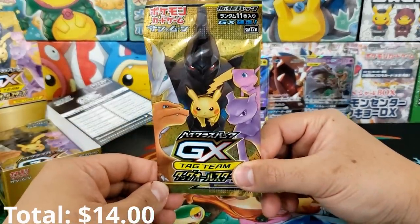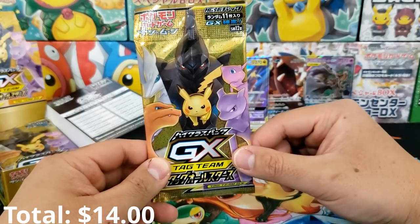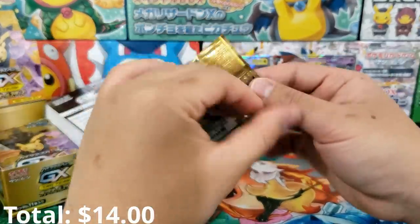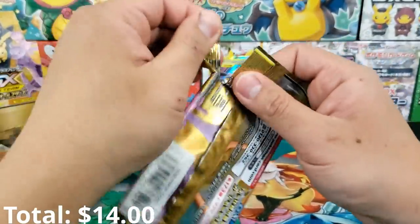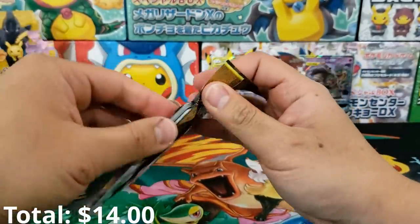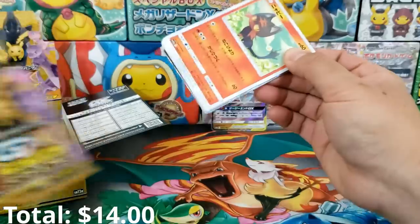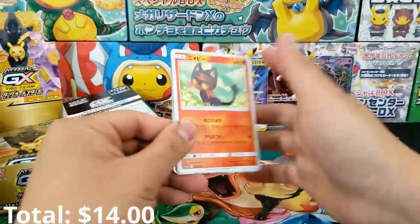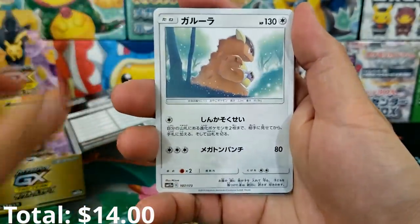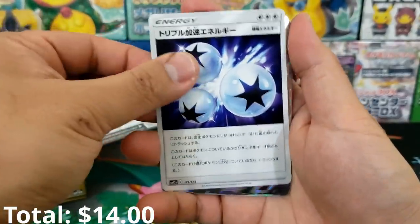The odds of pulling a God Pack are one in every 20 booster boxes — so one in 200 packs you're going to get yourself a God Pack. I did pull a God Pack in the last booster box I opened of Tag Team All-Stars. Can I do it again? The odds aren't any worse just because I already pulled one — they're still 1 in 20. So this booster box could still contain one.